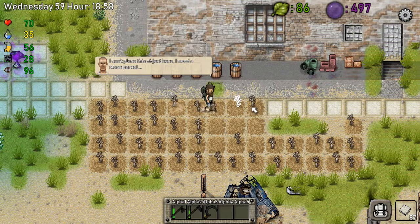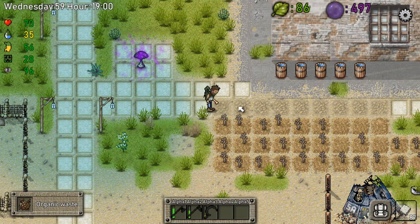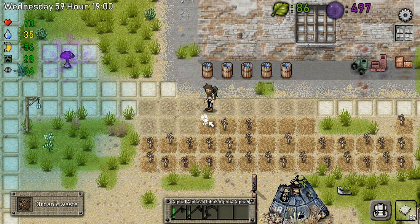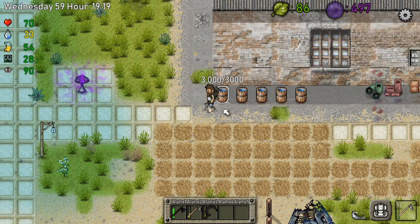So we got rid of that, that's nice. We don't have anything on us to make iron bars. But the thing we wanted to do right here is grow these into trees, so let me pick all of these and I'll be right back with you guys.